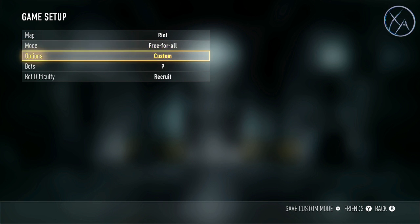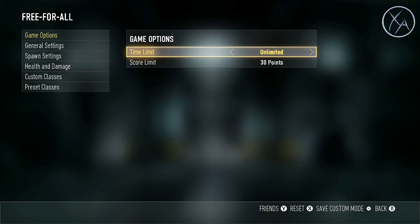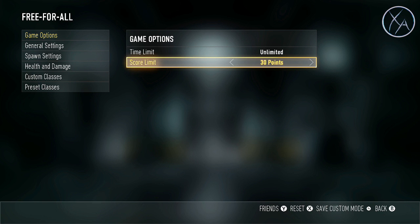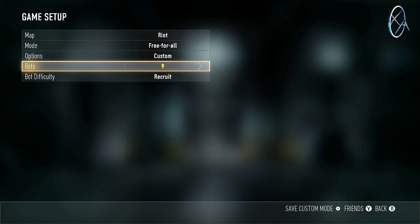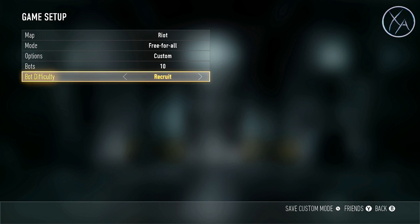For our mode we're going to be playing Free For All. The only thing we really need to change in our options is we want our time limit to be unlimited and our score limit to be 30 points — or a little bit more or less depending on how much practice you want. We want around 9 or 10 bots and we want these bots to be Recruit. You might wonder why Recruit and not harder bots, but these bots are basically just acting as pylons and things to dodge. They're not supposed to be killing you very often because we're trying to develop a rhythm, and if bots are constantly destroying that rhythm, you're not going to be progressing very well.